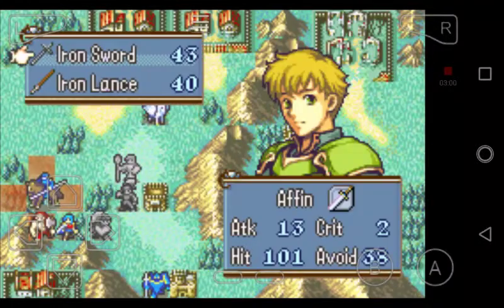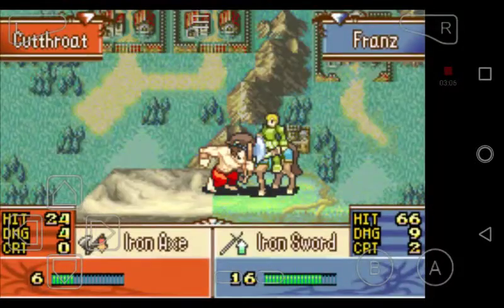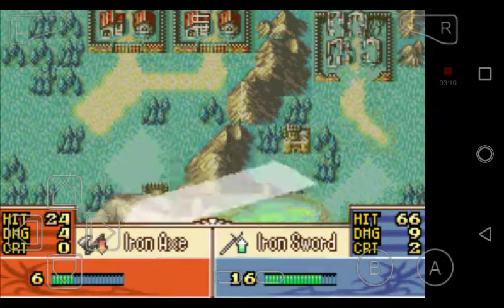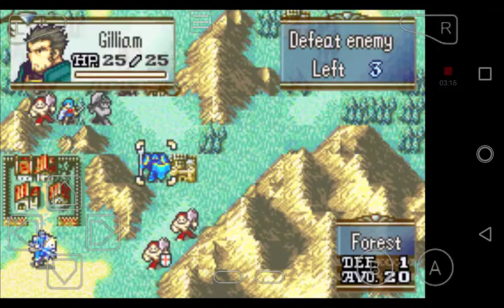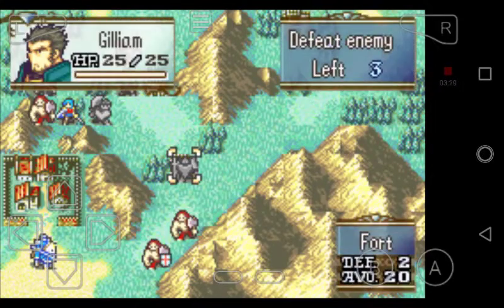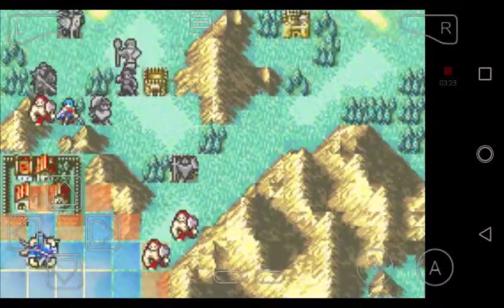Now we can move Frans into the forest and attack with a soldier — better chance of hitting this guy. It's only 66%, but it's more likely to hit. I want to put Gilliam in the fort, move Vanessa to the woods, and go to Seth to visit this village.